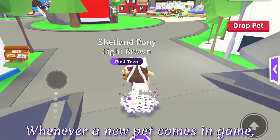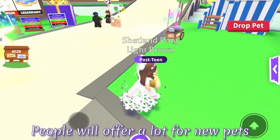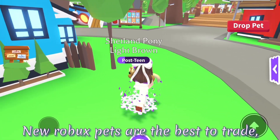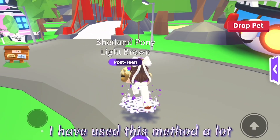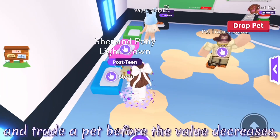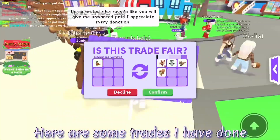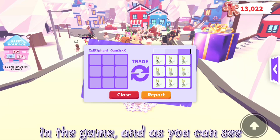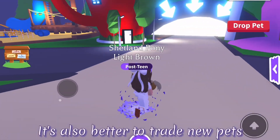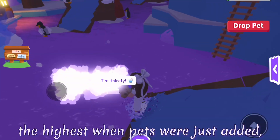Method 6 is to trade new pets. Whenever a new pet comes in game, you can get it as fast as you can and trade it for a good offer. People will offer a lot for new pets because they want to get them fast, so you could get a lot of neon pets by doing this. New Robux pets are the best to trade, but if you don't have Robux then other pets are also good. I have gotten neon legendaries and even high tier pets from trading new pets. It's really important to get and trade a pet before the value decreases, because the value of a pet will decrease a lot when more people have it. Here are some trades I have done in the past when pets were new in the game, and the offers are really good.